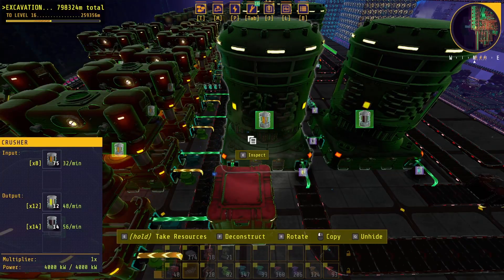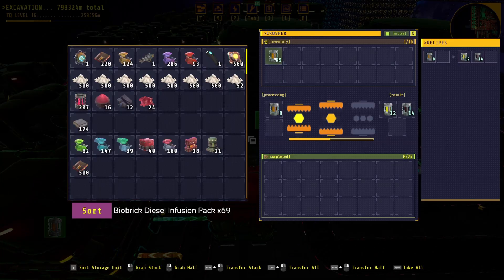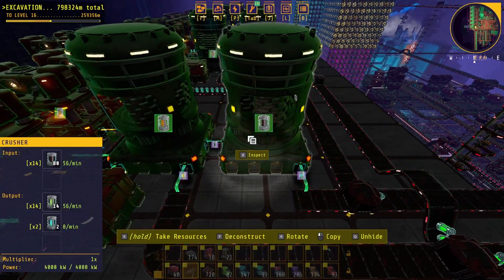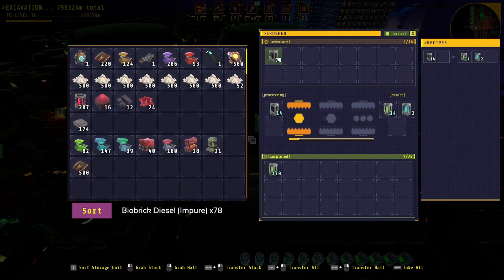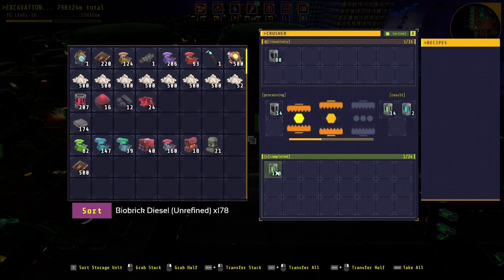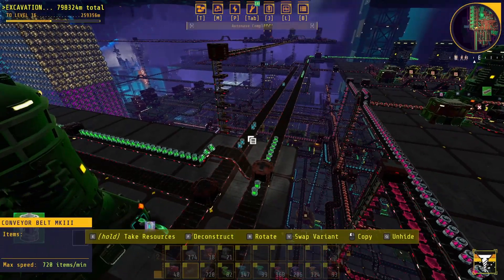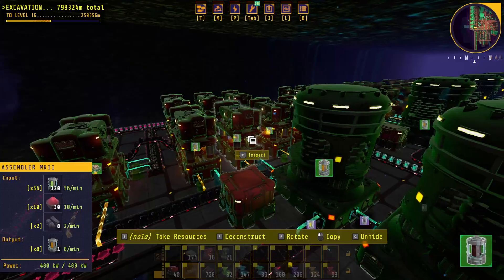One of the crushers makes the pure biobrick diesel — it takes the biobrick diesel infusion packs and produces the pure biobrick diesel as well as a biobrick diesel that is impure. We use a filter inserter to get that impure biobrick diesel specifically into the last crusher. That last crusher makes the biobrick diesel unrefined, as well as the shiverthorn coolant. That shiverthorn coolant goes back to our factory that makes the sesamite coolant and gets absorbed back in, so it doesn't back up at all.